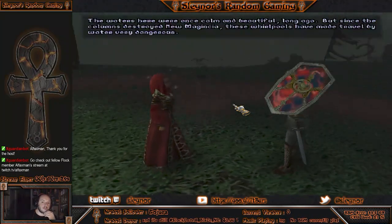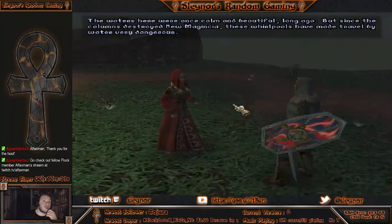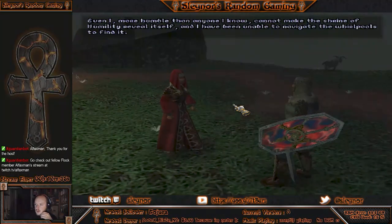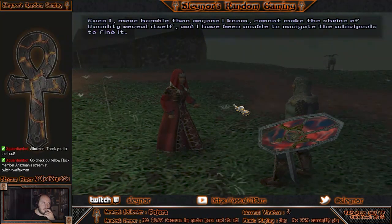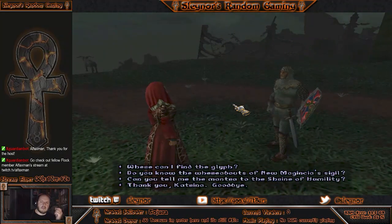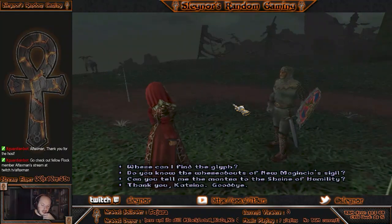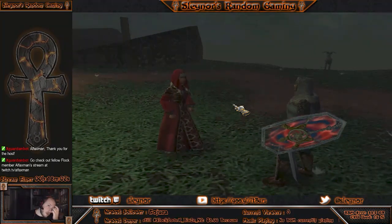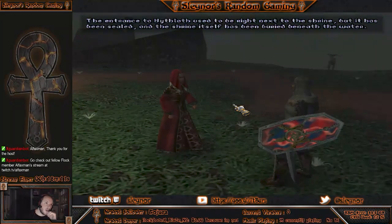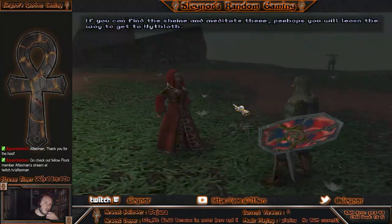Can you tell me about the whirlpools? The waters here were once calm and beautiful, long ago. But since the columns destroyed New Magincia, these whirlpools have made travel by water very dangerous. Even I, more humble than anyone I know, cannot make the Shrine of Humility reveal itself, and I have been unable to navigate the whirlpools to find it. Where can I find the glyph? You should be able to find the glyph in the column which rose out of the dungeon of Hiploth. The entrance to Hiploth used to be right next to the shrine, but it has been sealed, and the shrine itself has been buried beneath the water. If you can find the shrine and meditate there, perhaps you will learn the way to get to Hiploth.